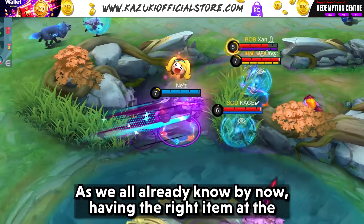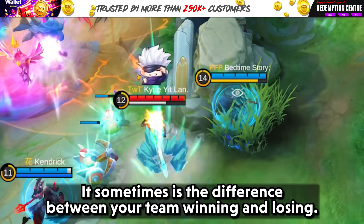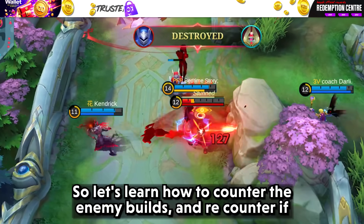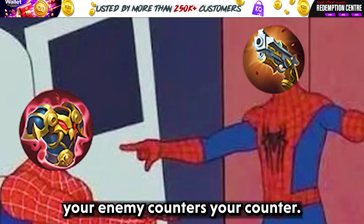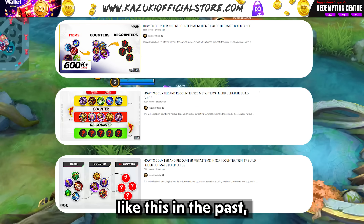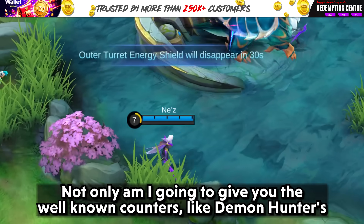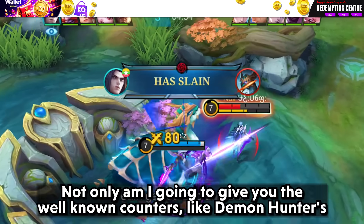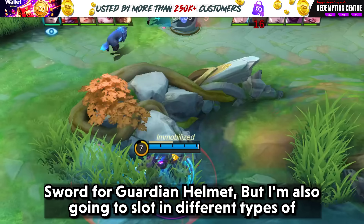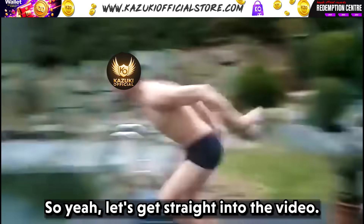As we all already know, having the right item at the right time is very essential — it sometimes is the difference between your team winning and losing. So let's learn how to counter the enemy builds and re-counter if your enemy counters your counter. We have already made a couple of videos like this in the past, so I recommend you check them out, but this time we are changing a few things around. Not only am I going to give you the well-known counters like Demon Hunter Sword for Guardian Helmet, but I am also going to slot in different types of counters for different kinds of heroes.